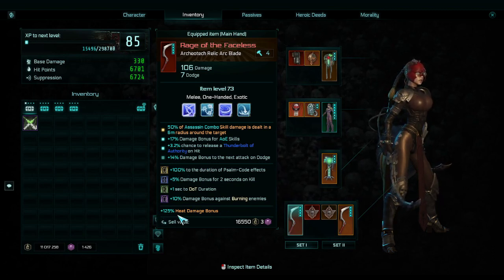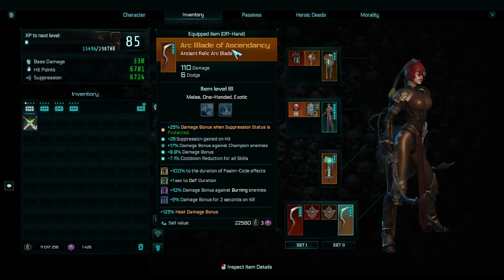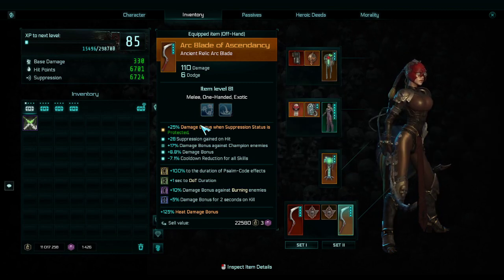The secondary weapon gives a flat 125 heat damage bonus which is just great. The other weapon is mediocre — fine but not the best. It has cooldown reduction for all skills, suppression gained on hit, damage bonus when suppression status is protected, damage bonus against champion enemies, and general damage bonus against everything.